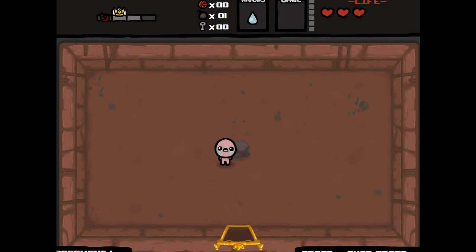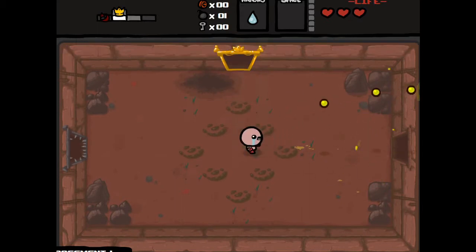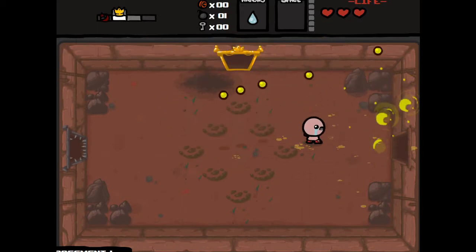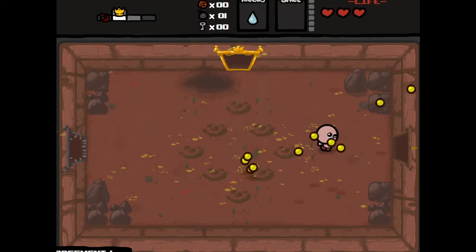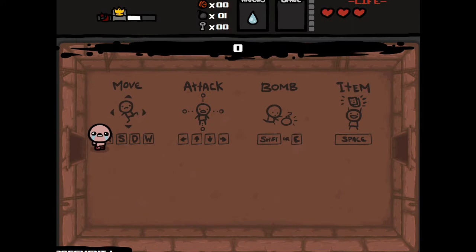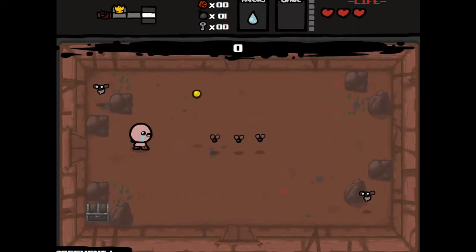And something weird just happened. I don't really know what's going on — it might be glitching out. For items I have number one, max rate of fire, mom's heels, and mom's lipstick.